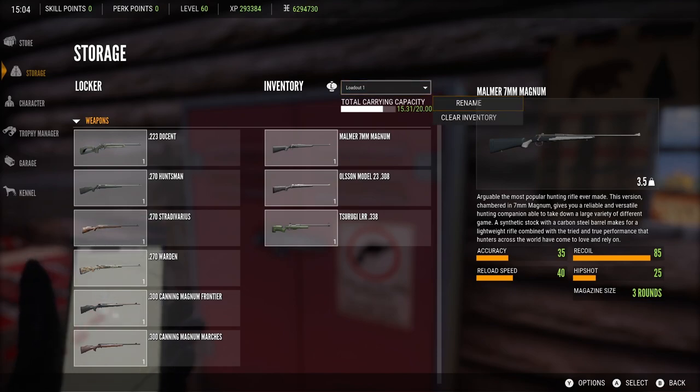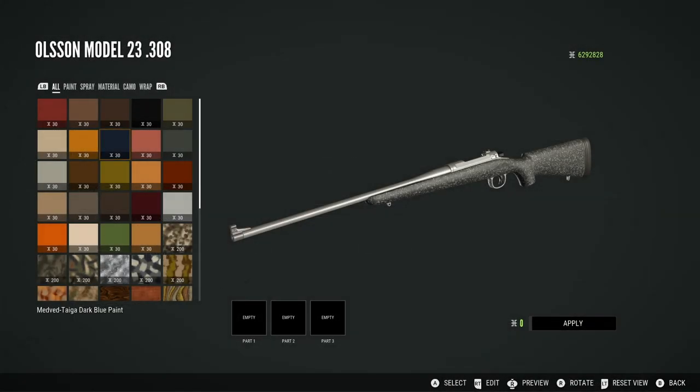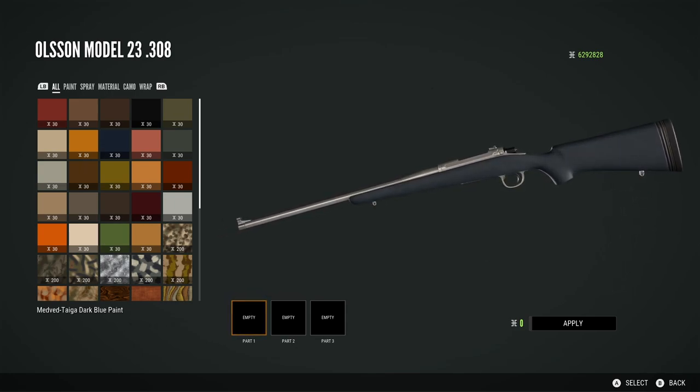Once you have made a loadout, you can rename your loadout slots. I'm not exactly sure how this will work on console, as I was using a controller and there was no menu keypad that came up or anything. So I'm not sure how that will work, but it's nice to be able to actually rename your loadouts.